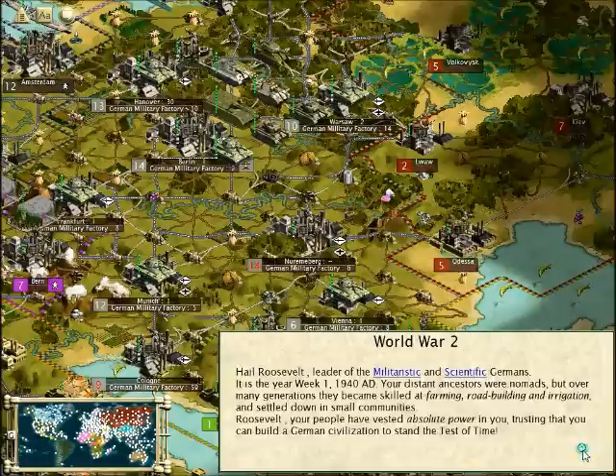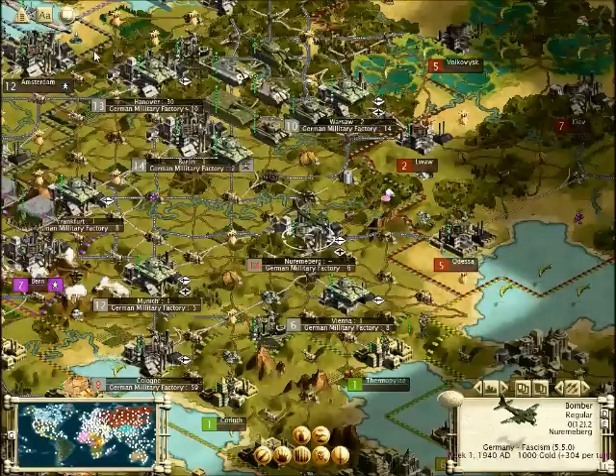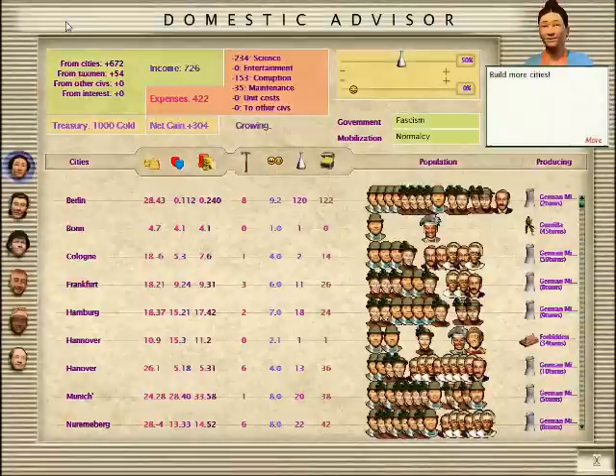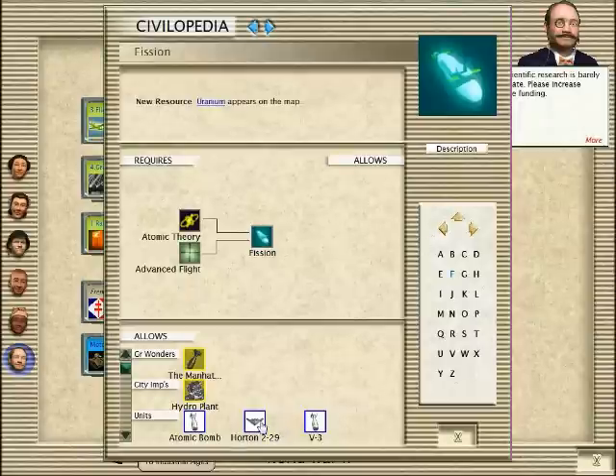I really hate telemarketers, but anyways, I'm going to be showing you the boss unit of the German Air Force. So it's right here — as soon as you unlock vision, you unlock something called the Hornet 229.